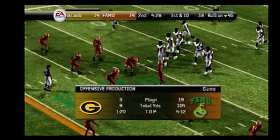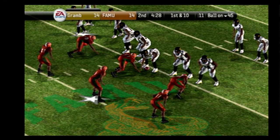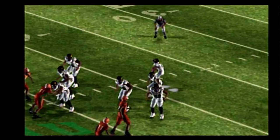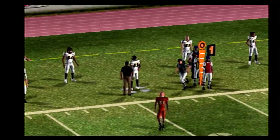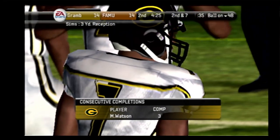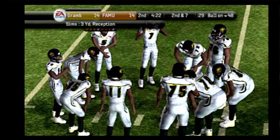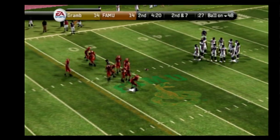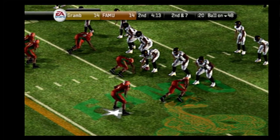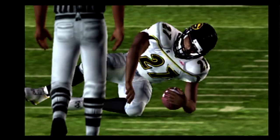They'll start at the 45-yard line. The Tigers with four receivers. Watson back to pass. Rhodes — he's got his receiver with nobody around him, but the defense is all over that pass. This defense is tough. From their own 48-yard line, second down and seven. Watson has four receivers lined up here. Swick takes the give, tackle made at the 48. Four-yard gain by the back.